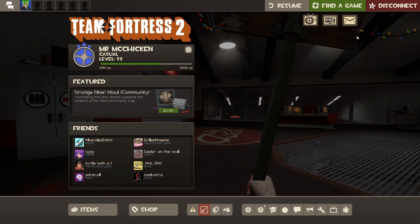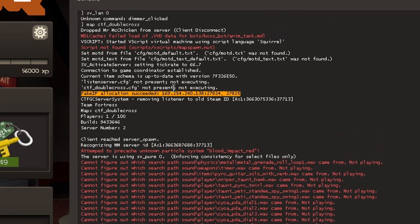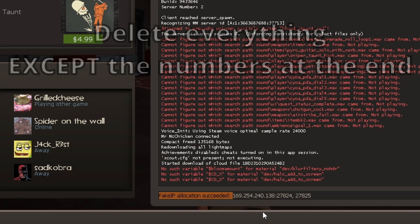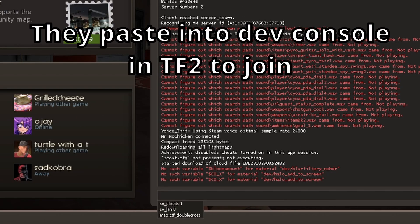Now your friends can join. To have your friends join, go to the dev console and look until you find the fake IP allocation security line. You want to copy that, delete everything except the numbers, type 'connect' before them, and then send this to your friends. Your friends will copy this and paste it into their dev console in TF2 to be able to join.